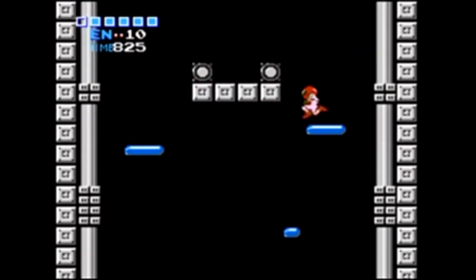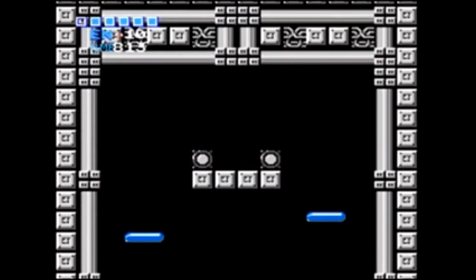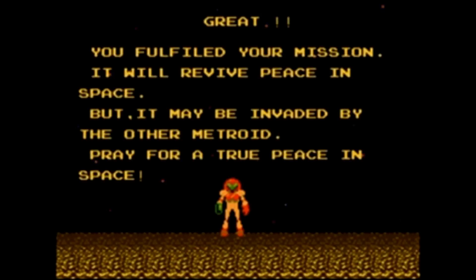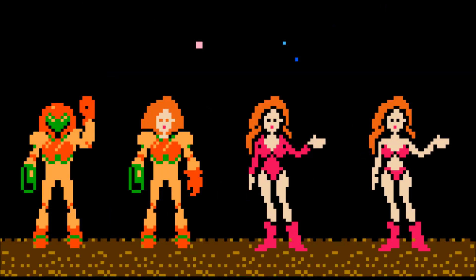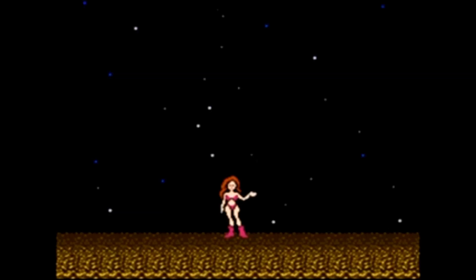I've done that quite a few times. And when you finally make it to the top, there's an elevator to get out. Once you get out, peace is restored, and depending on how long it takes you to beat the game, Samus will either sit there in her full suit, take her helmet off, take her whole suit off, or she will be in a bikini. You can see here all the different positions she can be in after beating the game. And then Samus waves goodbye and the credits roll.